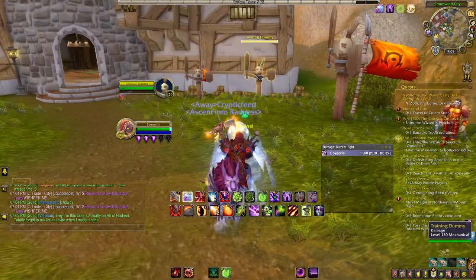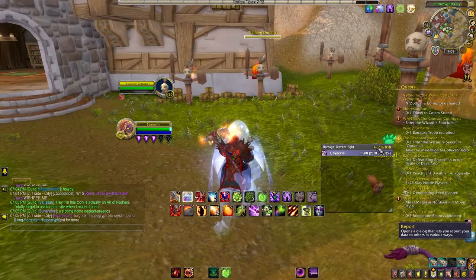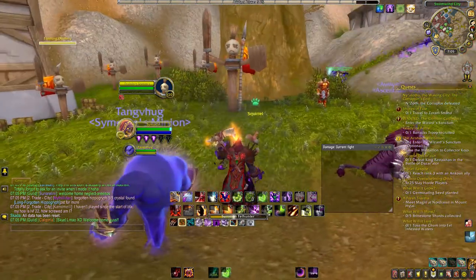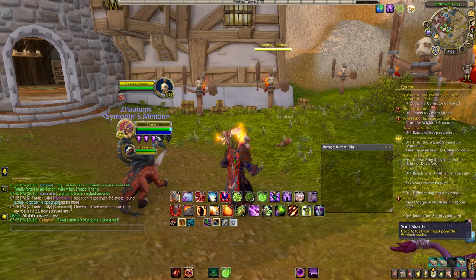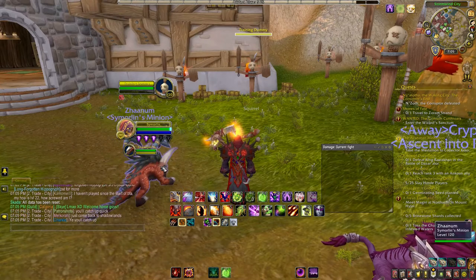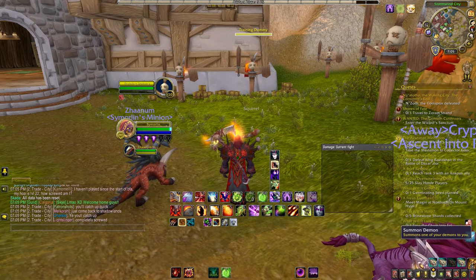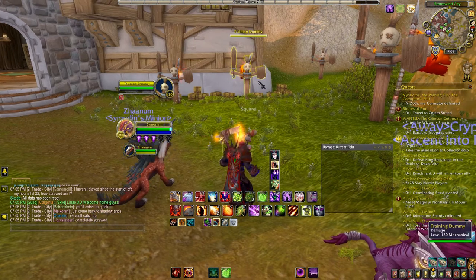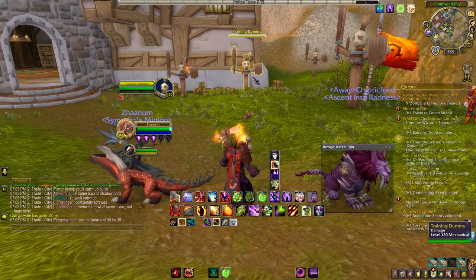Let's head back to World of Warcraft and I'll show you on the target dummy. I always use the Felhunter pet — I find it the most useful. I'll let my soul shards recharge first. From what I read online, the Felhunter and the Succubus do about the same DPS. I don't use the Imp — not sure what he's for. If you guys tell me the Imp is better, I'll probably change, but for now I use the Felhunter.